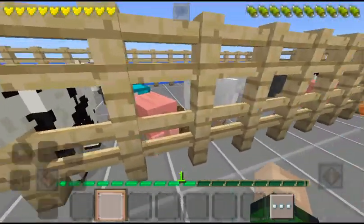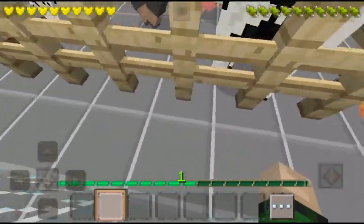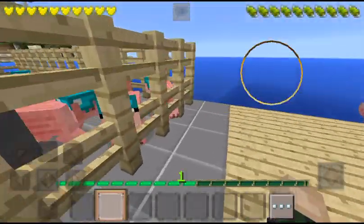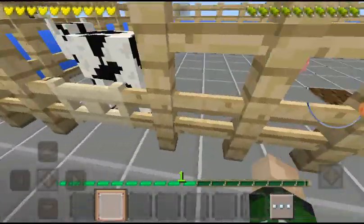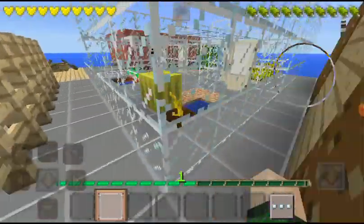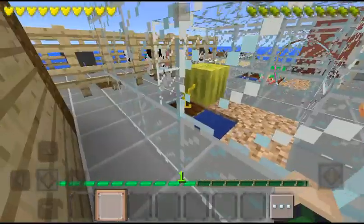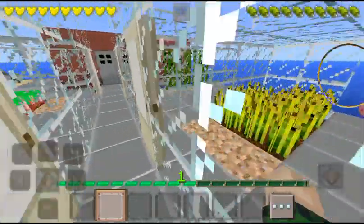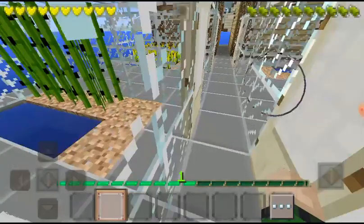The next bit is of course the farm. I used a two-layer fence because the animals kept escaping — I have no clue how but they just did. So the two-layer fence sorted that out.